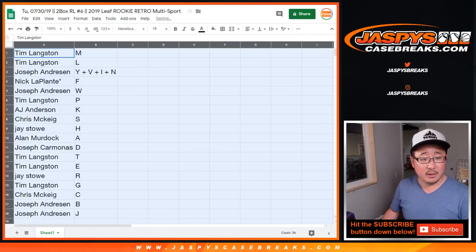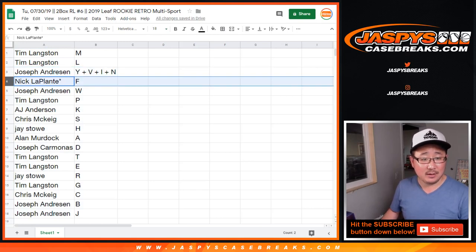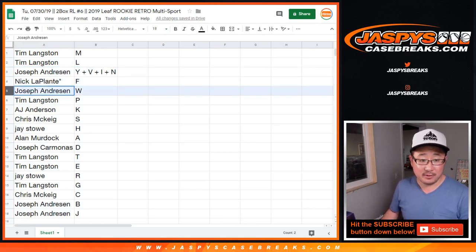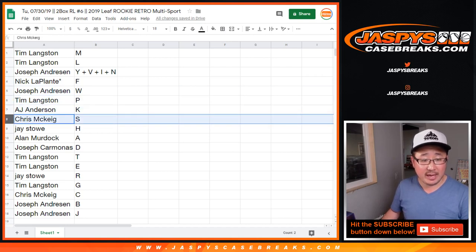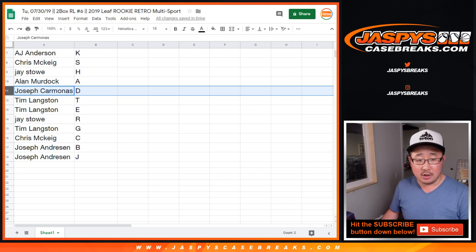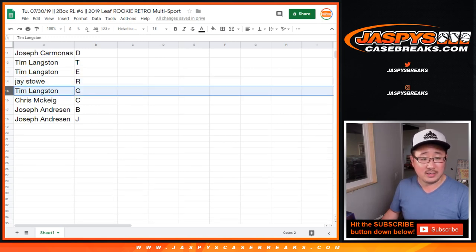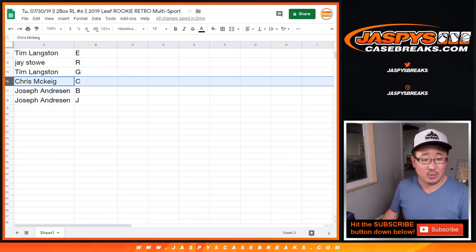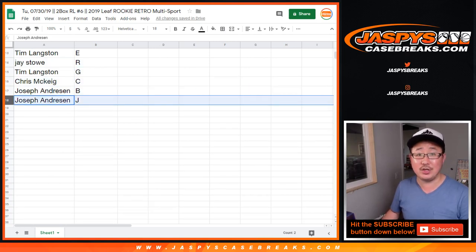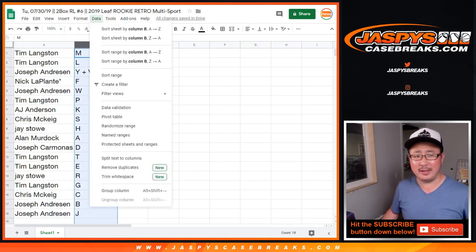Tim, good to see you. M and L. Andreessen: Y, V, I, N. Nick LaPlanet last spot, Mojo: F. Andreessen with W. Tim with P. AJ with K. Chris McKee with S. J with H. Allen with A. Carmonas with D. Tim with T and E. J with R. Tim with G. Chris with C. Andreessen with B and J — back judge, football referee position, obviously.